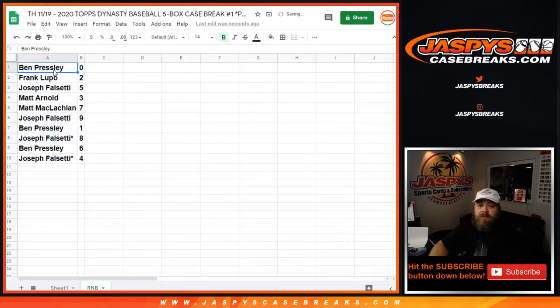So Ben Presley with 0, Frank Lupo with 2, Joseph Falsetti with 5, Matt Arnold with 3, Matt McLaughlin with 7, Joseph Falsetti with 9, Ben Presley with 1, Joseph Falsetti with 8, Ben Presley with 6, and Joseph Falsetti with 4.